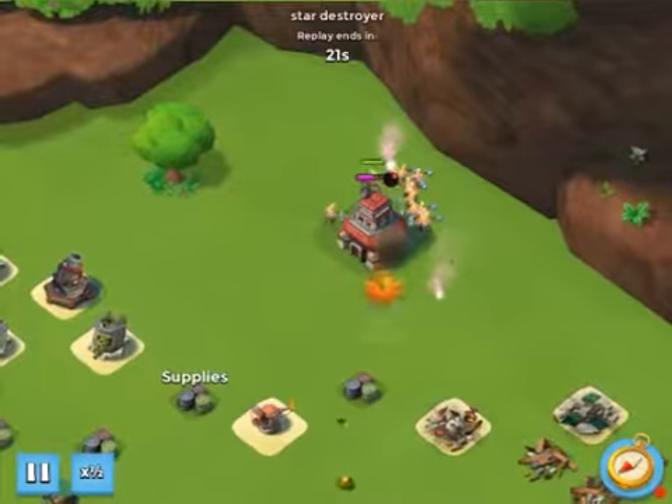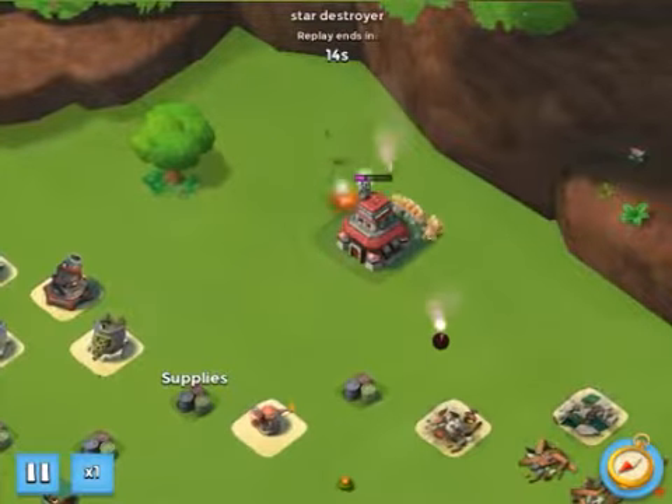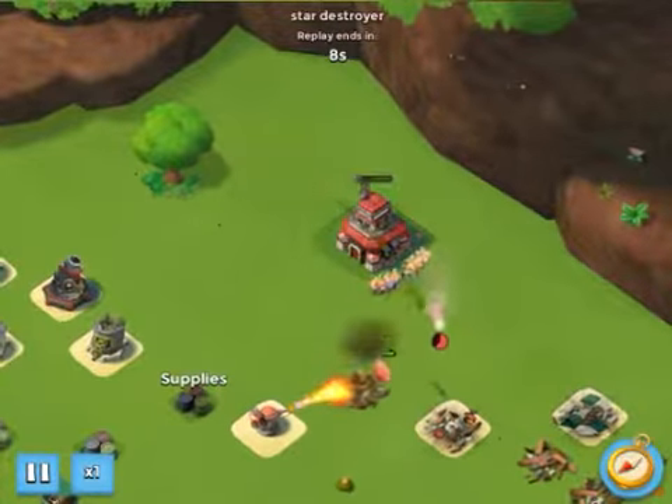Flare from side to side, and you can see here my warriors are going pretty well. You can do it with just a few warriors as long as you have enough energy to dodge all of them — you're pretty good.